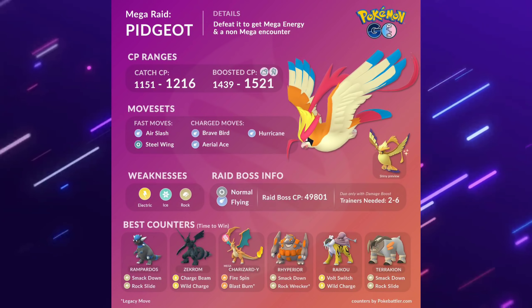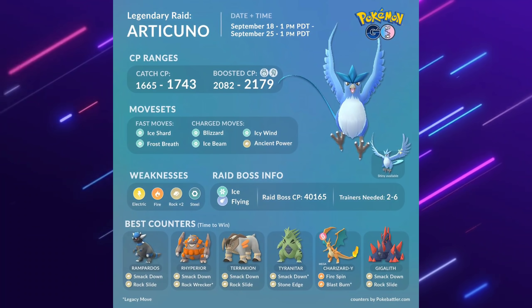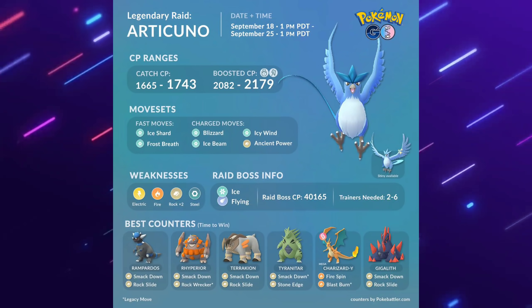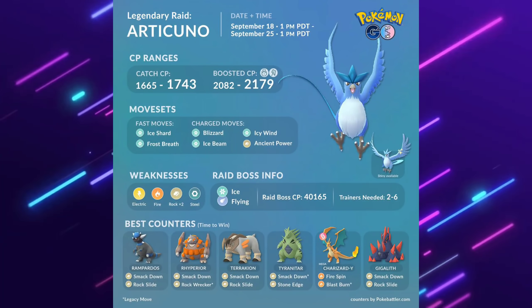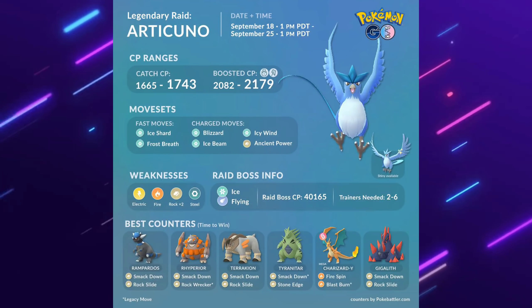Welcome back, trainers. Mega Pidgeot is here, and we're going to be going over a few things regarding Pidgeot, as well as its new move and the Flying Cup — we're going to be doing some practice. Take a look at the counters here. It's going to have a max CP of 1216, and weather boosted under windy or partly cloudy, it's going to be 1521.